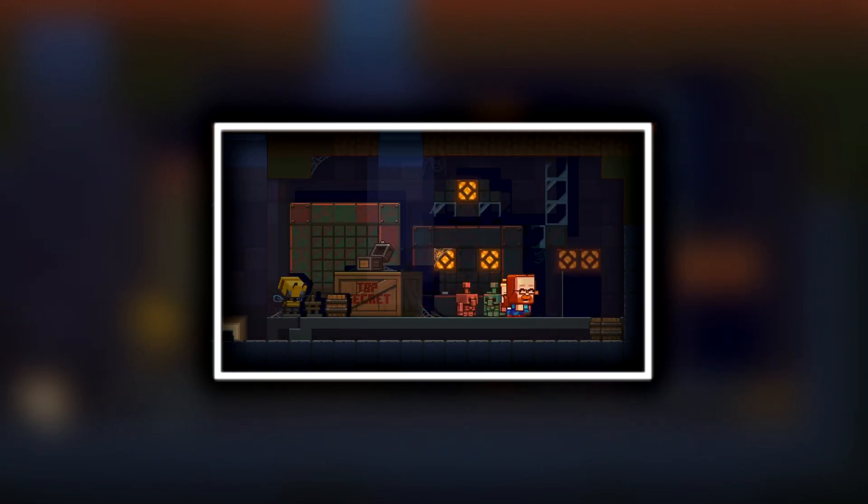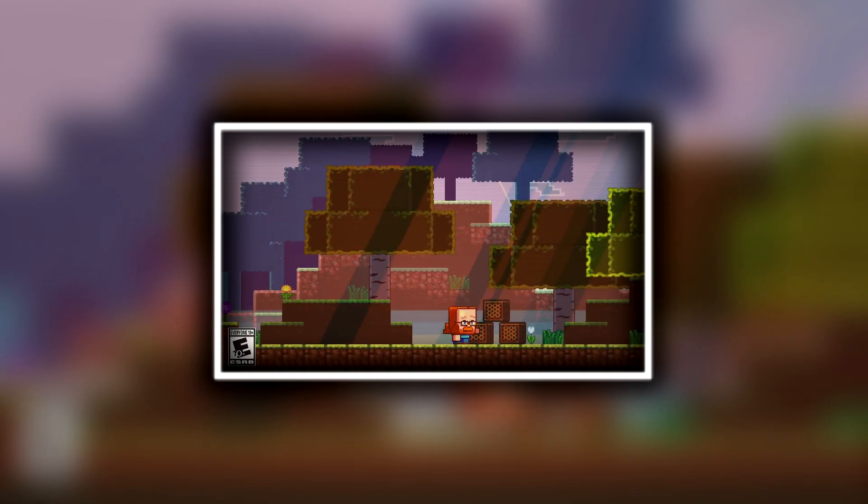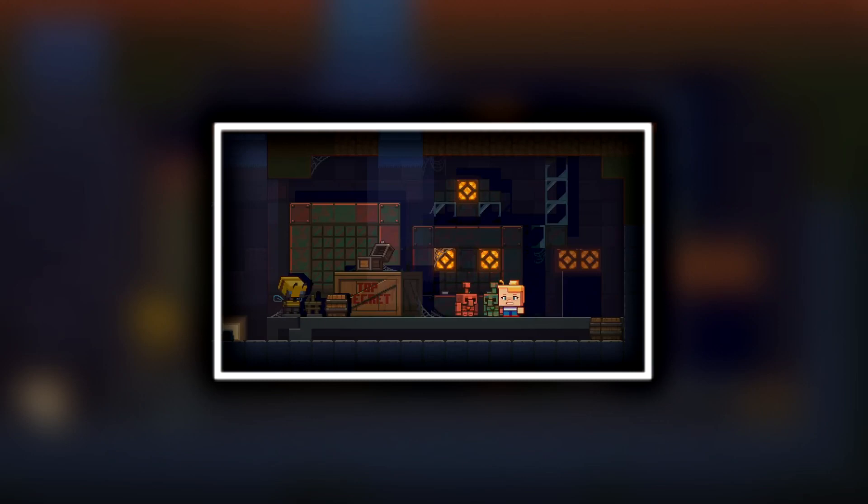The other two mobs aren't bad options either. The Allay, if you give it a collectible item, will come back with matching items or more of the same type. It also reacts to note blocks by dancing and dropping items near it. It's really useful — especially the fact that it can duplicate items, which is insane. You can hand it a diamond and it'll literally duplicate it for you over time.